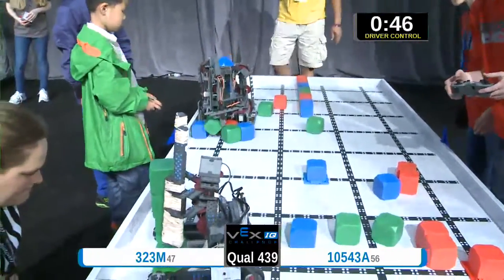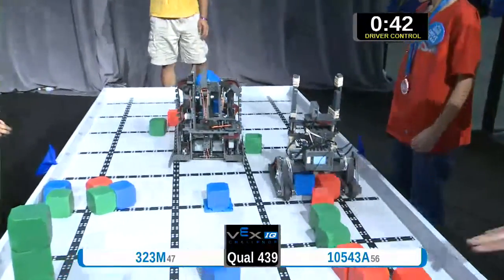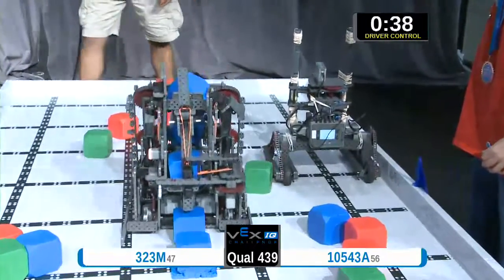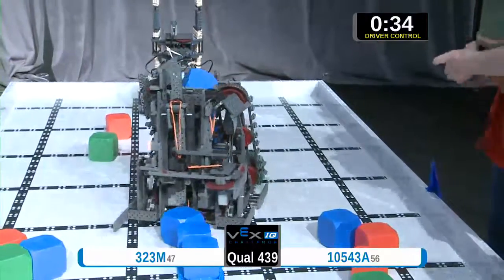To my right, team 10543A does the same with the other outer row. We've got a stack of four and a high-rise four. Now team 10543 heads towards the blue and they drop two blue, and they narrowly missed that base.